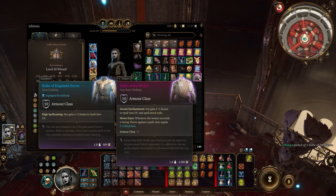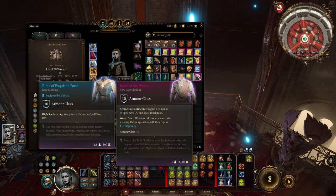The second item we get is the Robe of the Weave, which also gives us a plus one to our spell save DC and spell attack rolls. Additionally it increases our armor class by 2 and lets us heal 1d6 HP whenever we succeed on a saving throw against a spell.